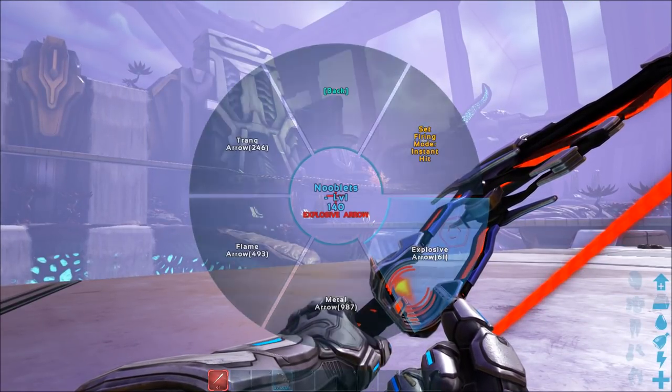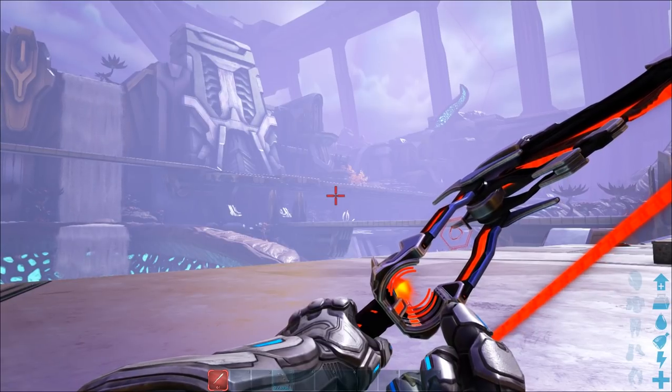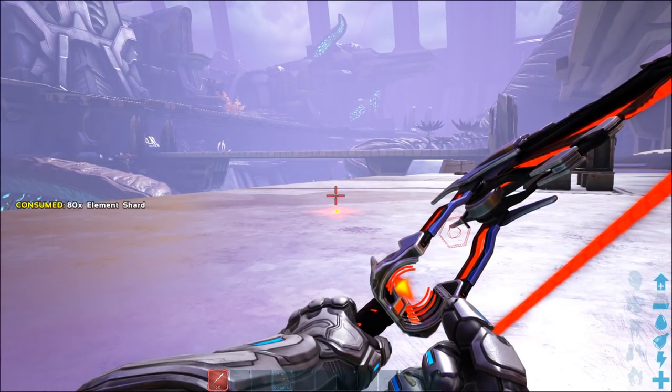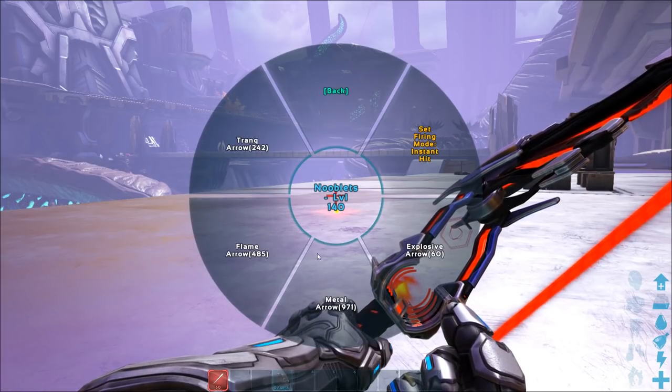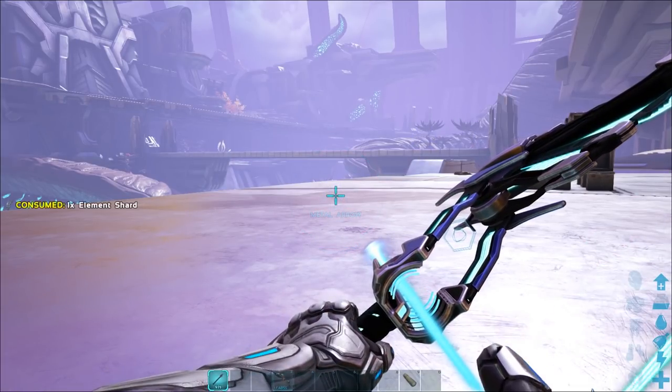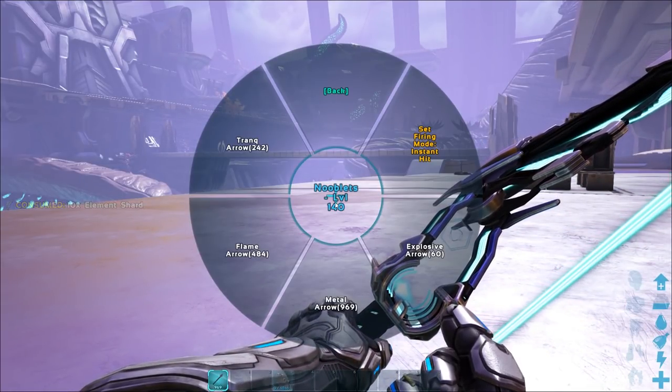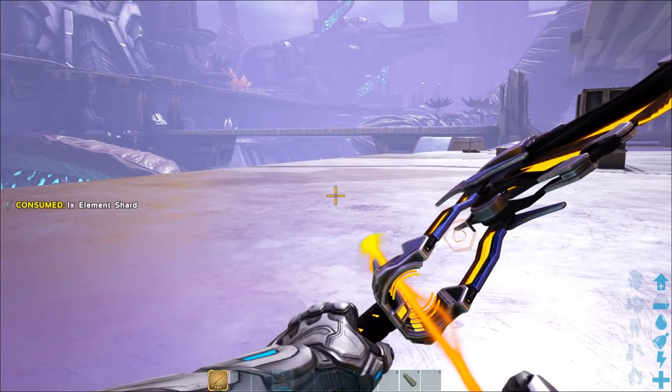Open the menu wheel again and select explosive arrows — your bow will go red. Hit the floor and the arrows explode. Next we have metal arrows, which are blue and look more like energy than metal. Then we have flame arrows that set things on fire.